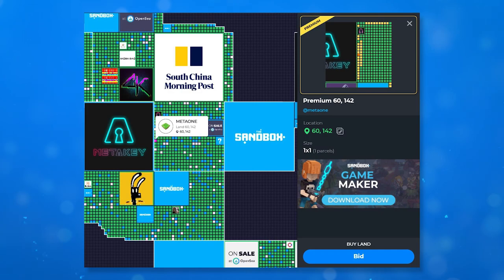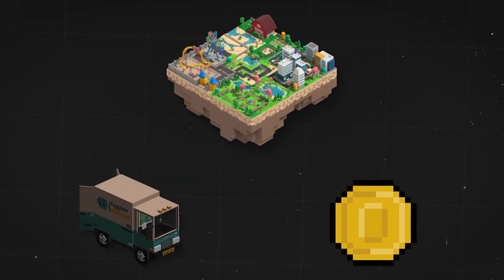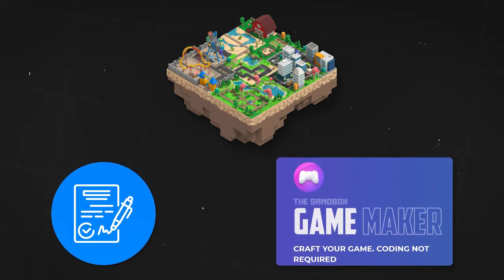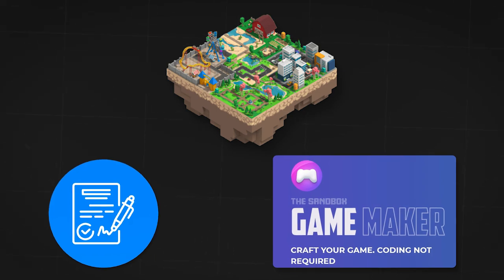Premium lands are plots located near the estate of Sandbox partners. The highlight of such lands is the NFT that is provided to buyers along with the land. By owning a land, the user additionally gets the opportunity to place objects on the ground and receive a fee when someone passes through their land. Lucky Sandbox land owners can attract visitors by creating different game modes in the game maker tool, or by renting out the land to other developers.